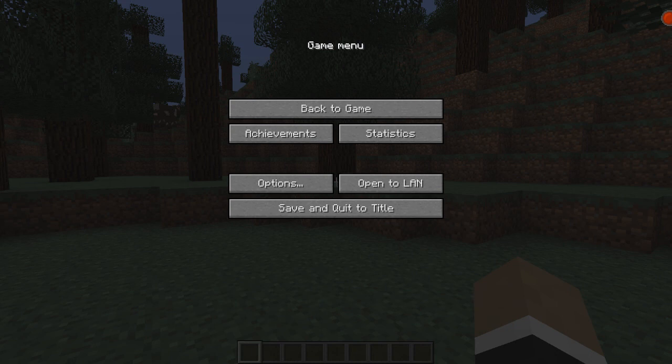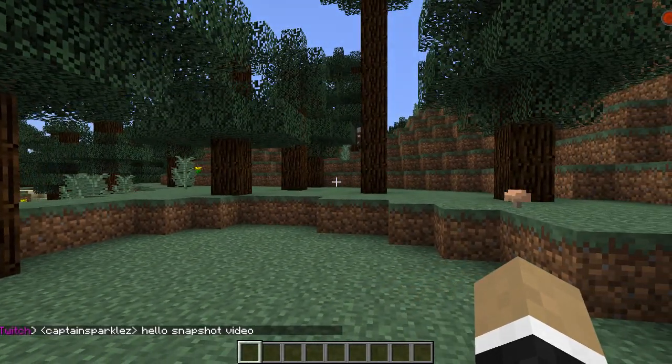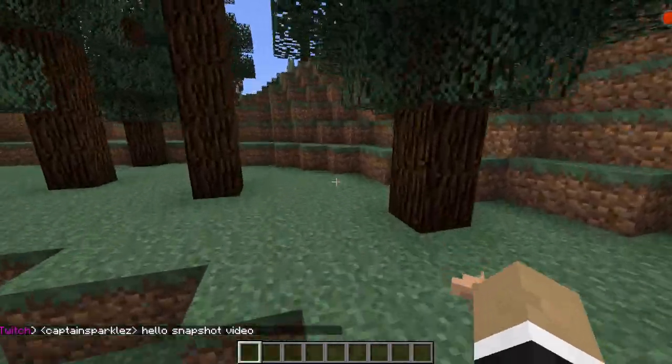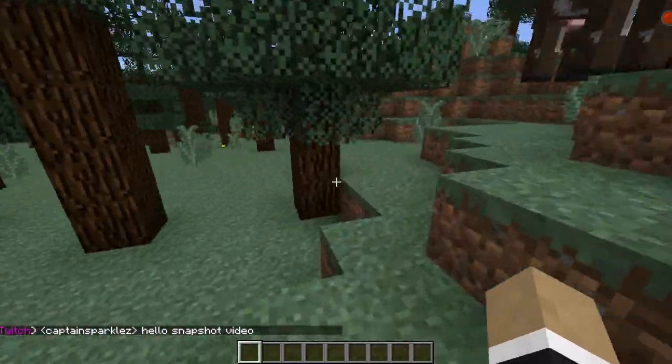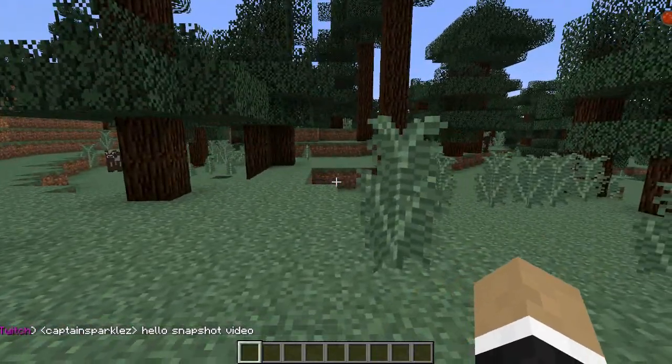I'm looking on my other window and the stream is actually broadcasting. If I type a message in the chat — like 'Hello snapshot video' — on my second monitor and hit enter, then after a moment it shows up in the chat with a little Twitch designator, meaning it's from Twitch chat. It's the message that I just typed in Twitch, which is pretty freaking cool.